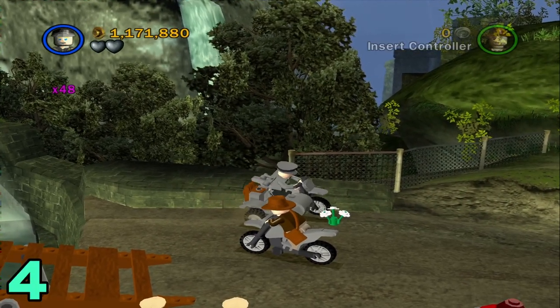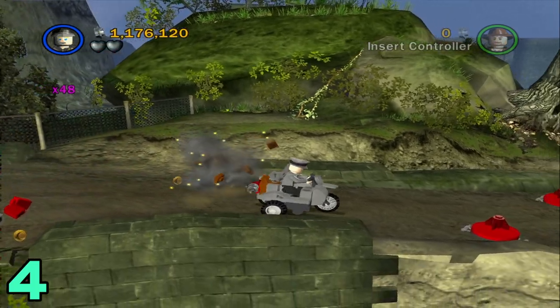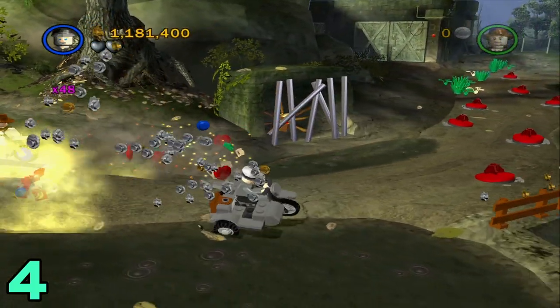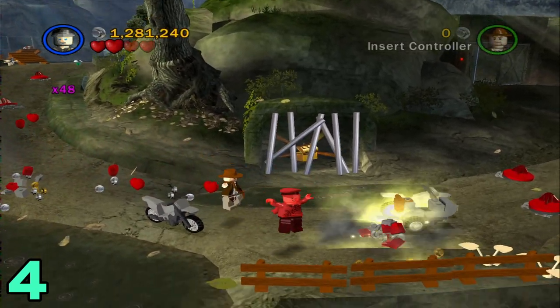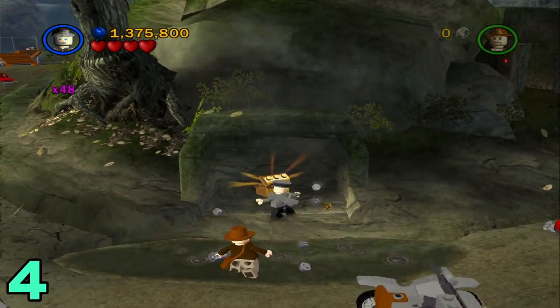From this last one, artifact number four is just a little bit further. Try not to run into these explosives on the ground, and you'll see it right here. Just hop off your motorcycle, switch to a bazooka character and blow up the gate, then hop over and grab it.